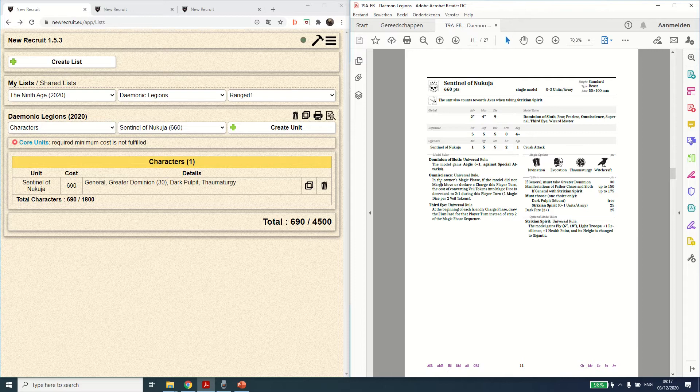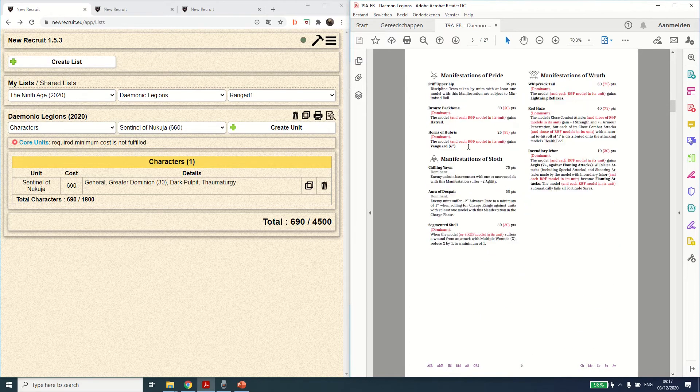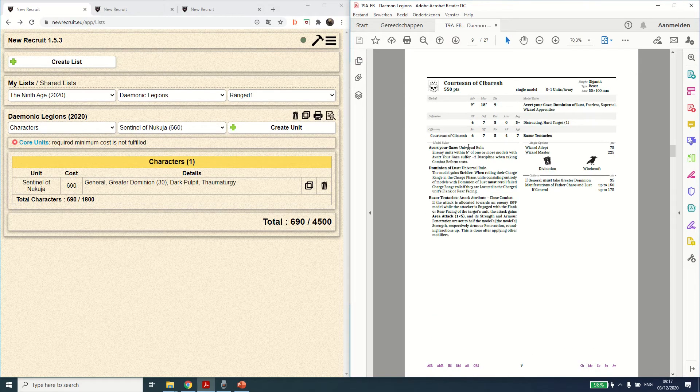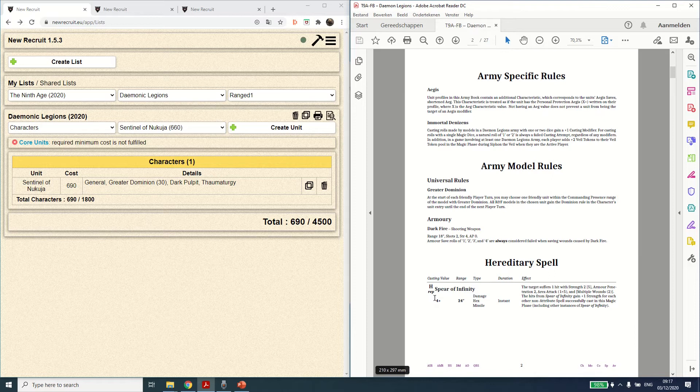I think you're still limited to getting 4 extra dice, so you will get 4 extra dice every single turn — an incredible magic phase. The question is whether that already applies with Daemons anyway, because you still have the Immortal Denizens rule: casting rolls with one or two dice gain a plus one casting modifier. So with a single magic dice, rolling a 1 or 2 is always a failed casting attempt. You're mostly going to be casting on two dice, except for your hereditary spell which is on a 4+; with plus one to cast when using one die it's basically a 3+.